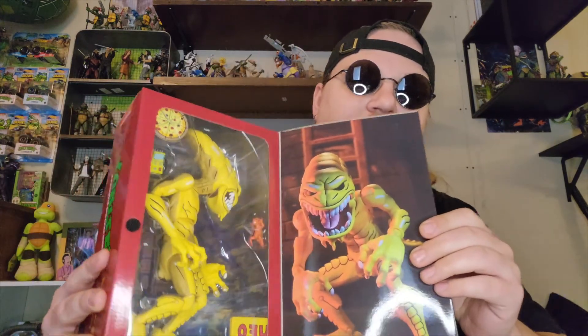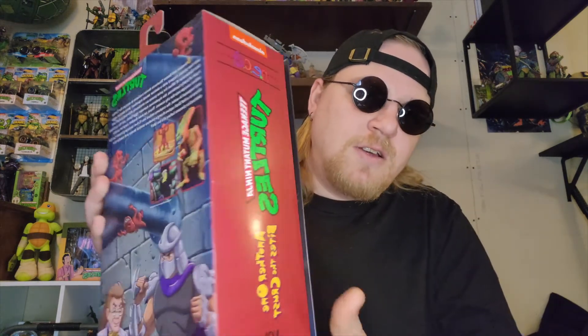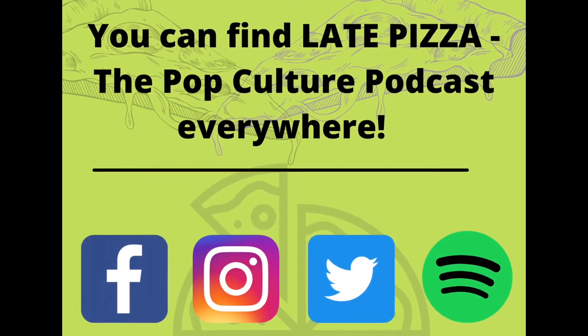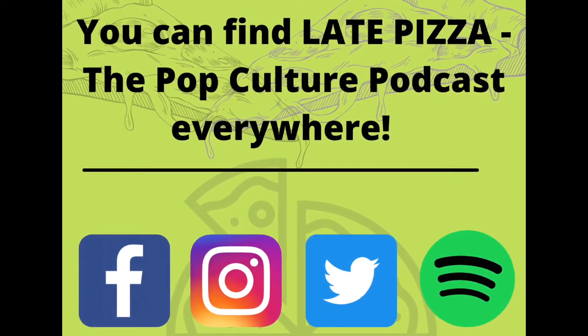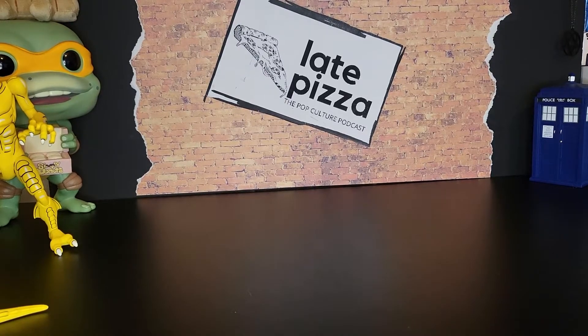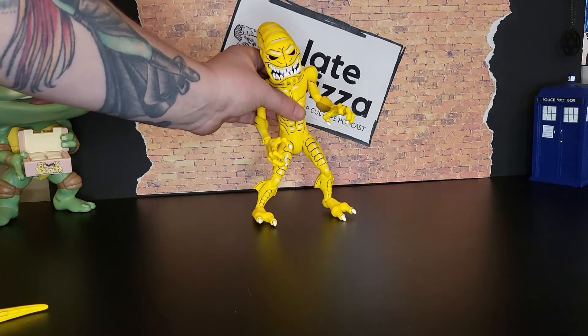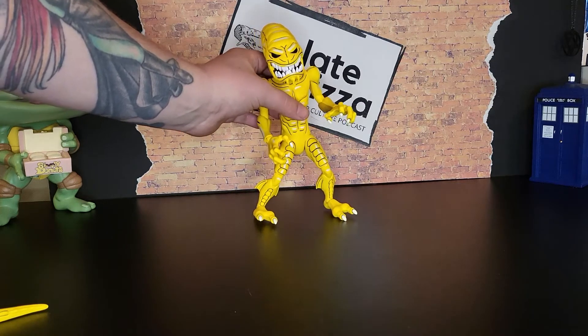Take a look inside the window box — there's some of the artwork. We'll go ahead and get this giant beast out of the box, take a look at what he does and what he comes with. Here we have got the pizza monster out of the box.